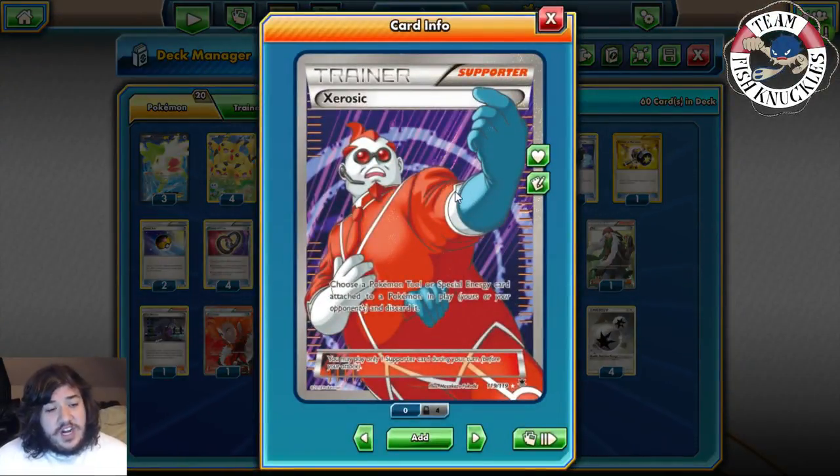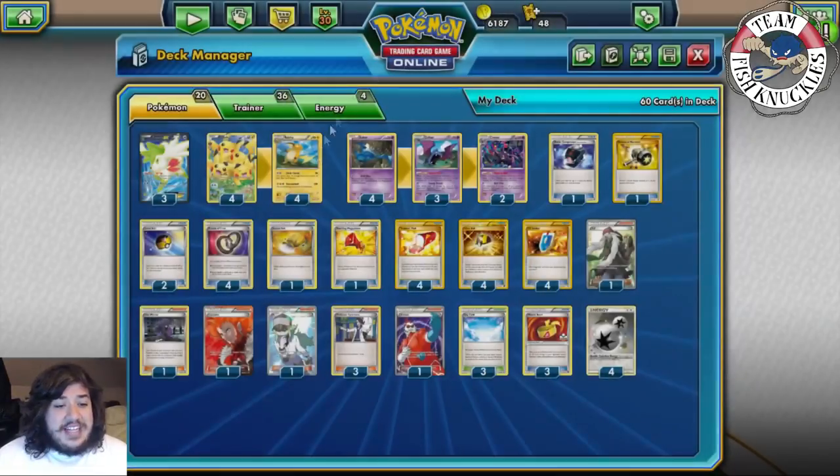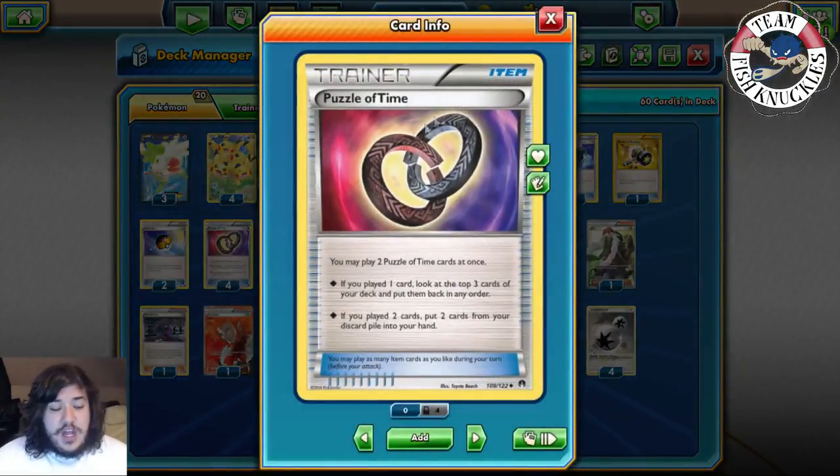Xerosic discards a Tool or Special Energy on your opponent's field. Combined with Enhanced Hammer you can discard a ton of Special Energies, which is really nice. Since we play four Puzzle of Times, we can reuse Enhanced Hammer or Xerosic. The main use for Puzzle of Time is its second effect - if you play two of these cards, put two cards from your discard pile into your hand, letting you reuse DCE, Enhanced Hammer, or Battle Compressor.